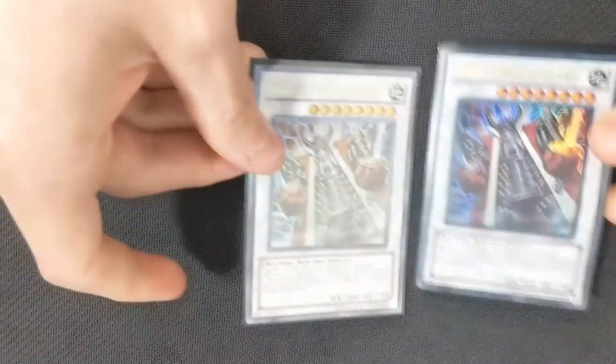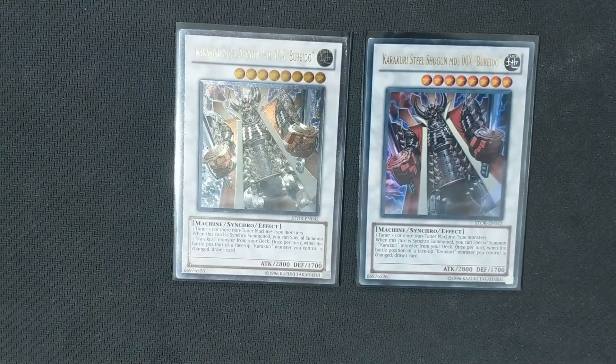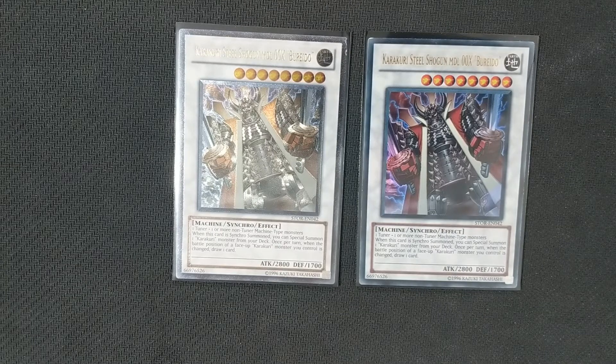The next Karakuri monster we run in the extra deck is two copies of Karakuri Bureido, the Steel Shogun Model 00X. What he does is when the battle position of a face-up Karakuri monster is changed, you get to draw a card. Combined with Karakuri Anatomy and Karakuri Bureido, we can draw potentially two cards per turn, helping the deck gain so much hand advantage that you're typically going to end with five cards in hand even after going into three or four boss monsters in a turn.